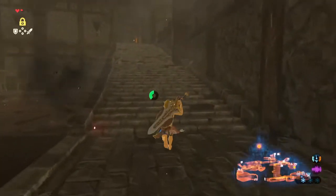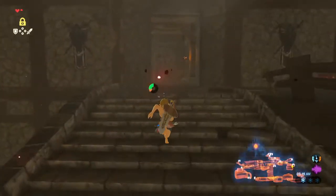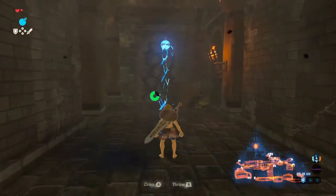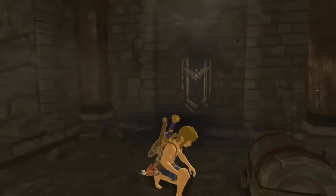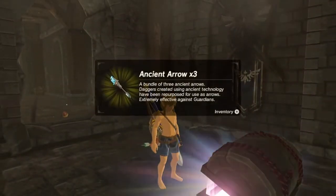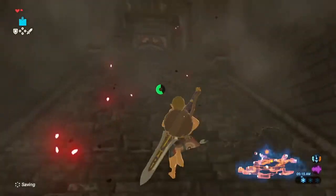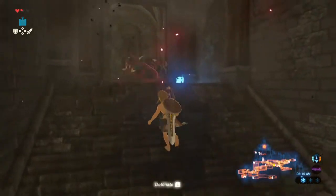Then whistle sprint so the Lizalfos don't notice you. Then just run all the way to this broken part of the wall. Switch to the circle bomb, because we'll be using the square bomb in a second. Just open the chest to get the ancient arrows. You can also change your camera ahead of time like I did. Then go to your square bomb and whistle sprint up until around here. Throw your square bomb into the corner.